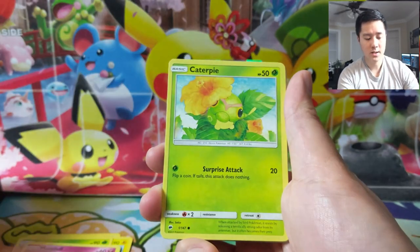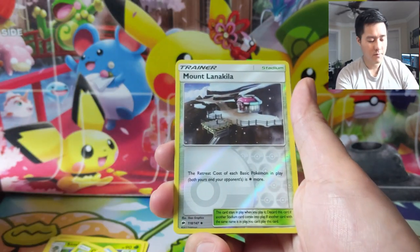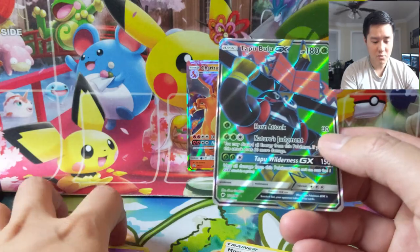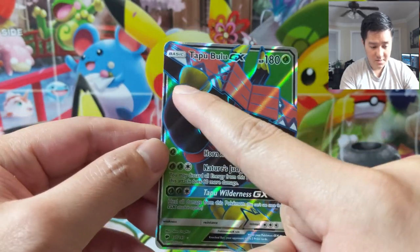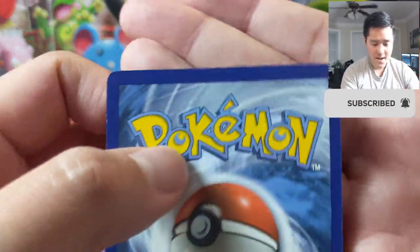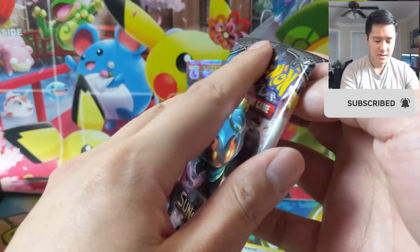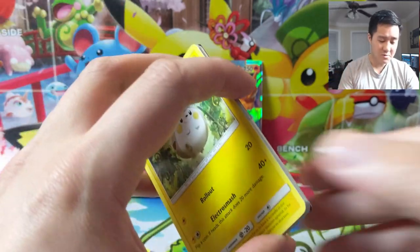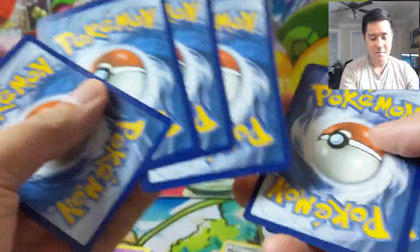First pack we have a Bouffalant, Electric Simsage, Morelull, Caterpie, Marill, a Rhyhorn, Sandygast. Our reverse is a Mount Lanakila, and the damaged hit is a Tapu Bulu full art. A lot of times these things look off-center but when I look close — yeah, it is off-center, but not as much as it looks. There's very thin border on top and so much damage. It's very frustrating. We did get a full art hit which I'm pretty happy about — Bulu is take-it-or-leave-it.